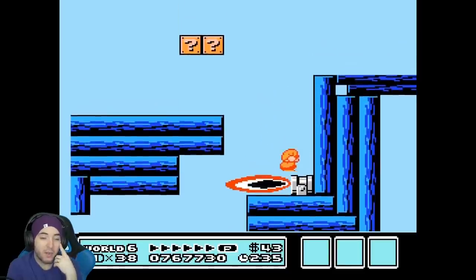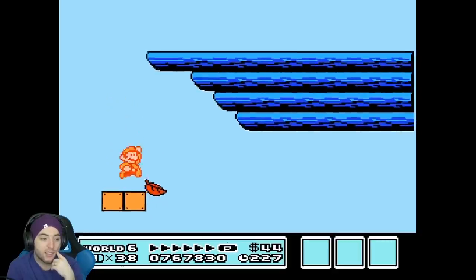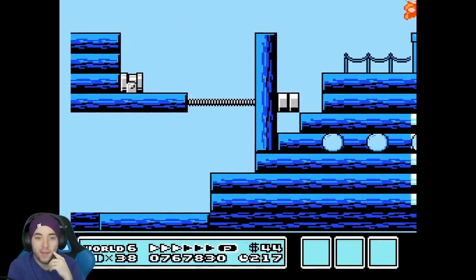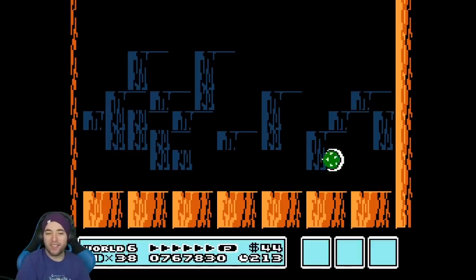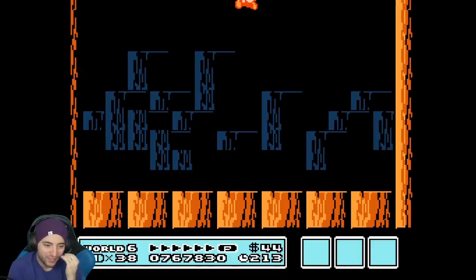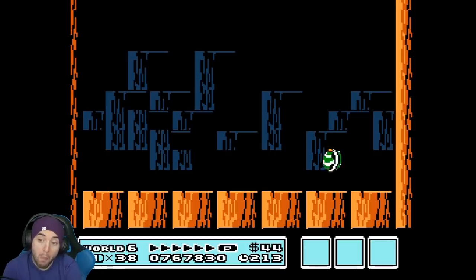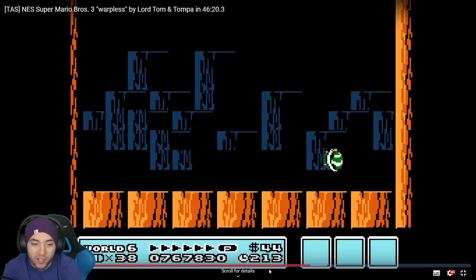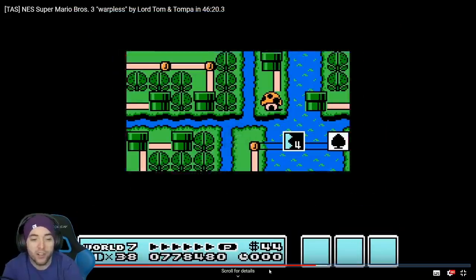Maybe something in world 5 — maybe look into grabbing that music box, which would inevitably save time on having to grab another one. He gets the jump off — let me see, did he jump off of his head and get it? Maybe RTA guys could do that. He lets him walk a little bit too, and in warpless we don't have fire so we just stomp on him — so why not? All right, let's go to world 7.